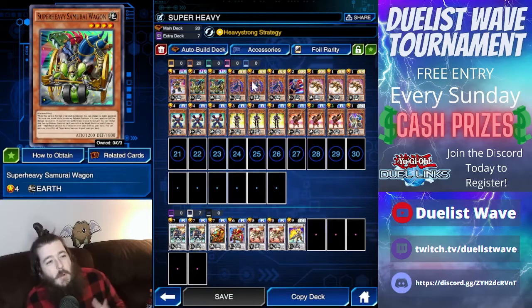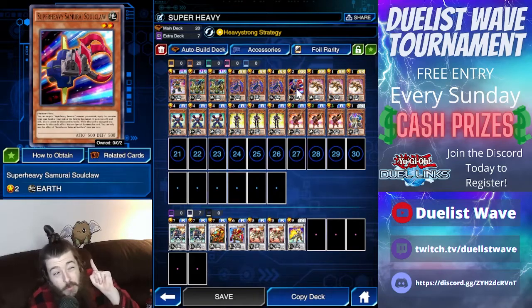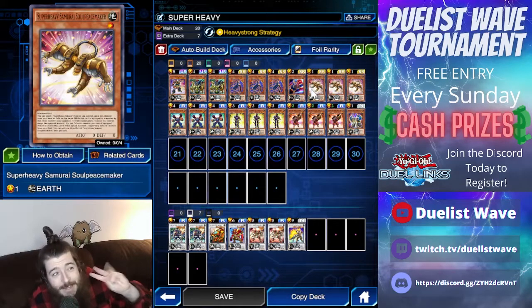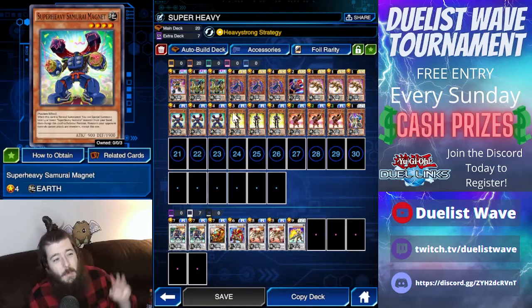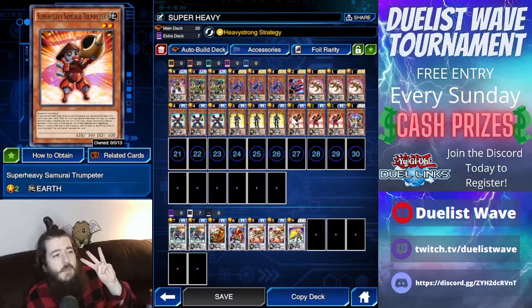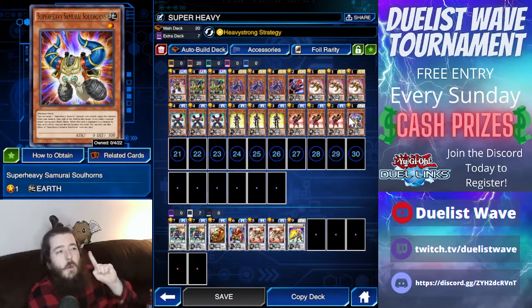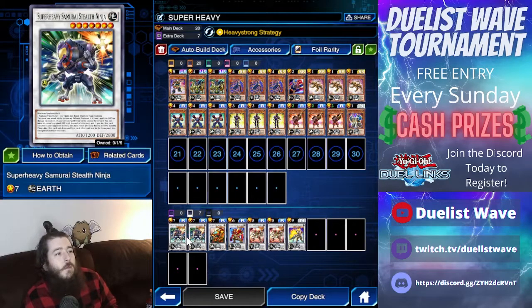One Super Heavy Samurai Big Benkei, two Samurai Wagons, three Soul Piercers, one Soul Claw, three Soul Peacemakers, three Samurai Magnets, three Super Heavy Samurai Flutists, and three Trumpeters, and finally one Samurai Soul Horns.